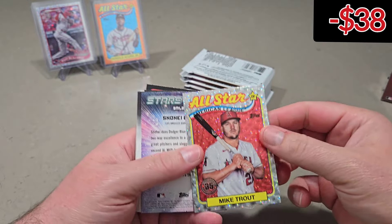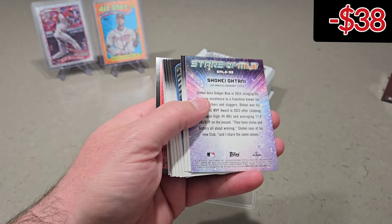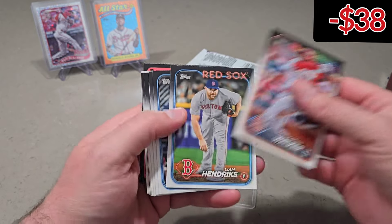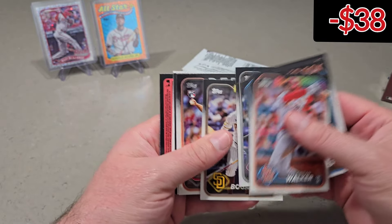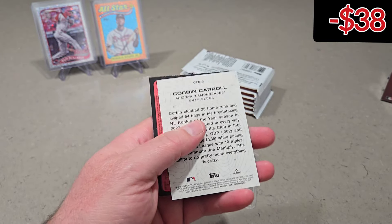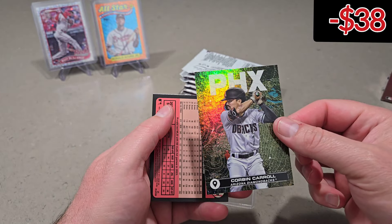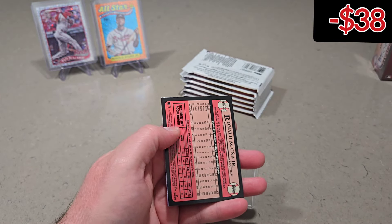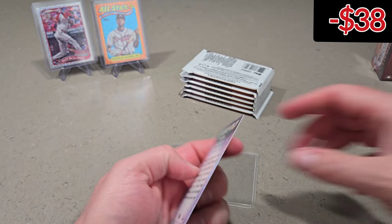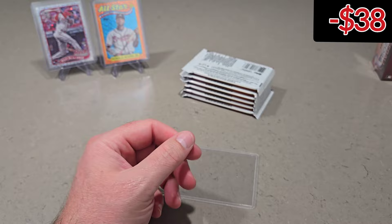Look at this — a Mike Trout. Shohei. What a box so far, I'm liking this. Corbin Carroll City to City. And then we have Ronald Acuna and the 89 foil board. And Zach Geloff.